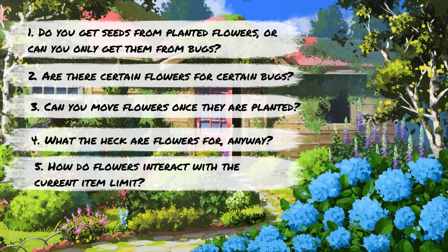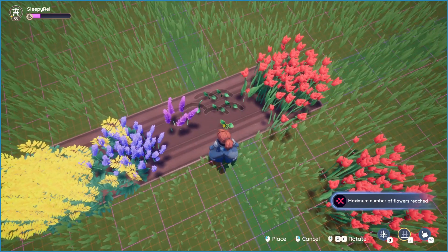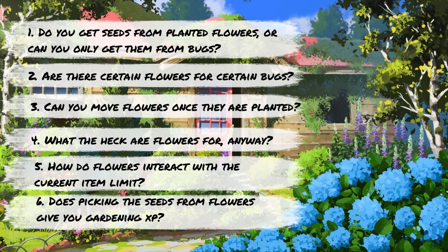Question number five: how do flowers interact with the current item limit? There was some confusion on this, but basically you can only have 1,000 flowers maximum. When you reach that limit, you'll see a message pop up if you try to plant more. Each flower will also deduct from the 3,000 total item limit per plot.